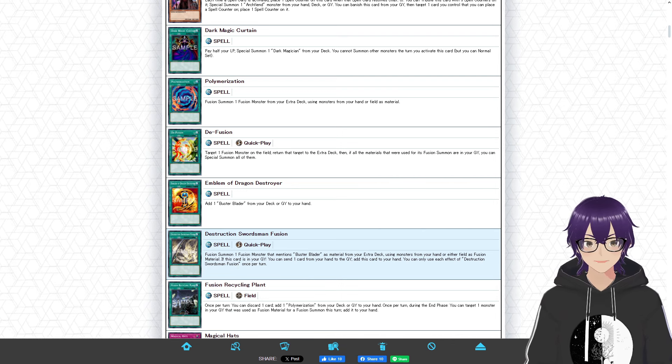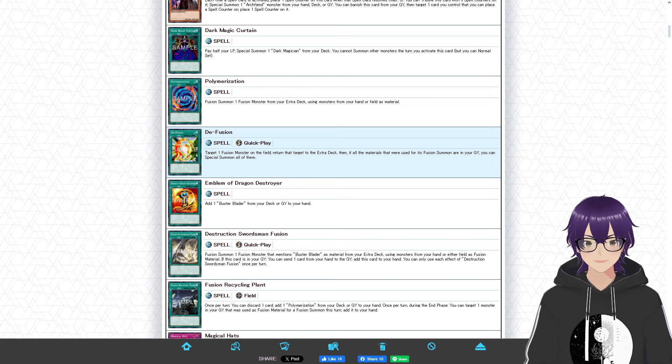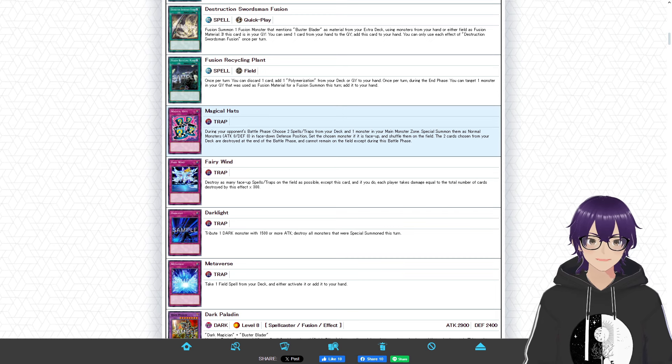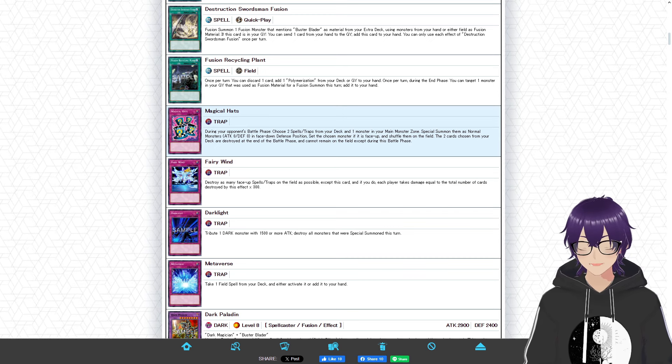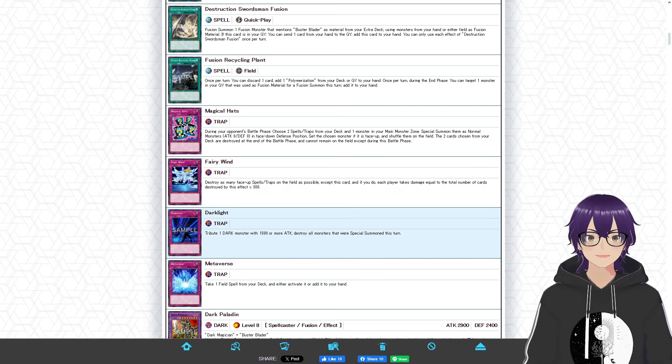All three fusion spells enable you to perform a fusion summon — it's super funny how hard they went into this. We also have D-Fusion, which I was a bit iffy on at first, but after testing it's pretty neat. During certain game states you can defuse Dark Paladin to go for game with Dark Magician and Buster Blader on the field, which is super cool. Wrapping up, the trap cards include Magical Hats, Fairy Wind for back removal, Dark Light which isn't dead since most of the deck is dark, and Metaverse to get access to Fusion Recycling Plant.